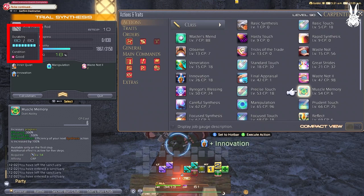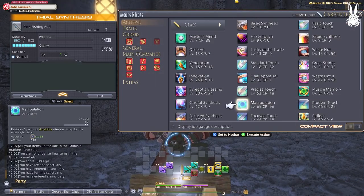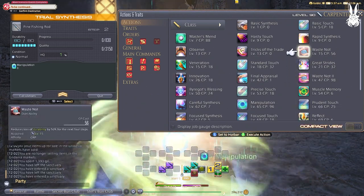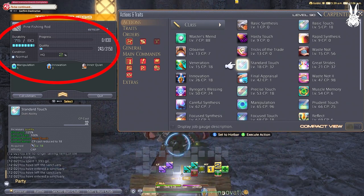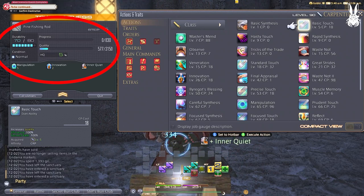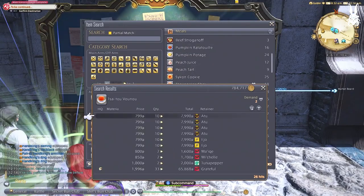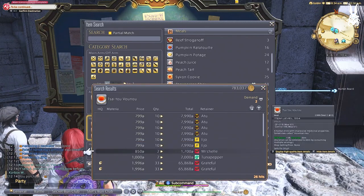So at this point you always need some sort of food for CP active for those precious CP points. With the Pine Fishing Rod example, I'm only using Manipulation and still complete the craft pretty easily. Basic Touch and Standard Touch only make the craft durability go down by 5 instead of the usual 10. You will need food with the CP benefits for this rotation though.